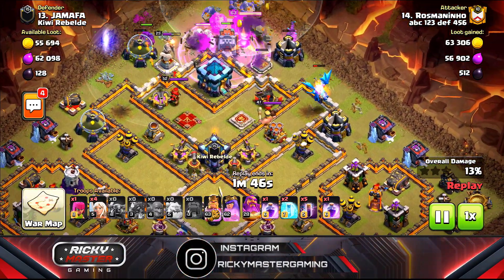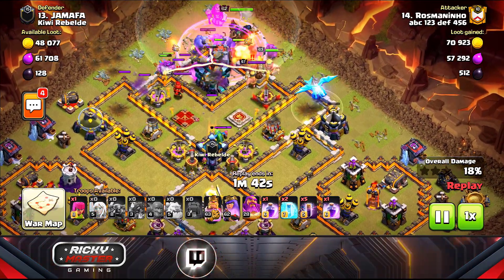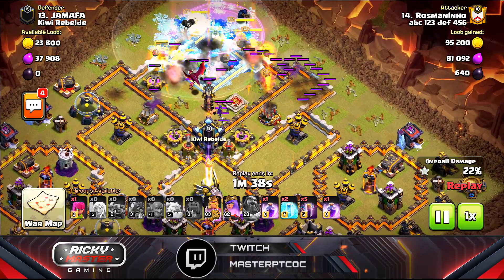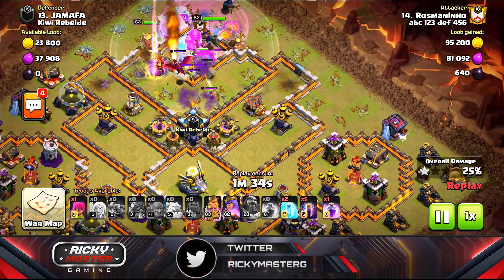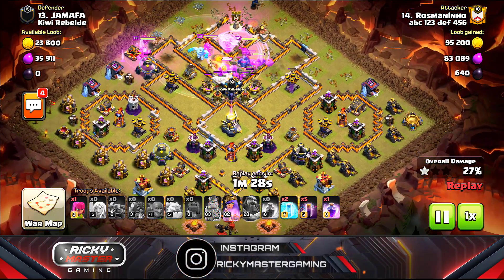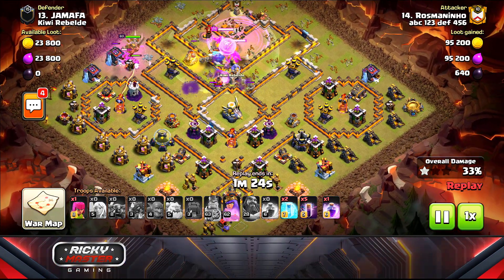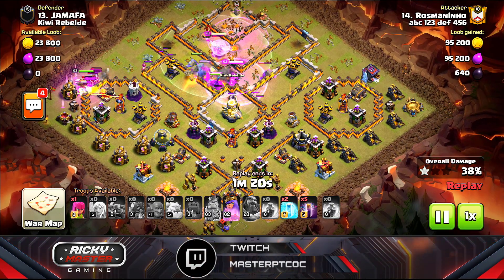He dropped electro dragons, one on each side for funneling, and the main troops go inside. The clan castle comes out with a baby dragon, a dragon, archers, and a witch — the witch and dragon are bad news, he has to kill them. But he has major troops in the center and the king is on the outside funneling.